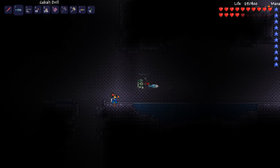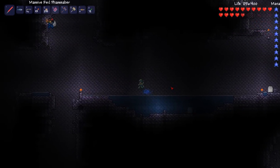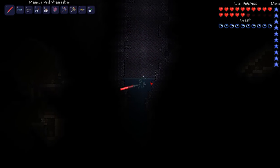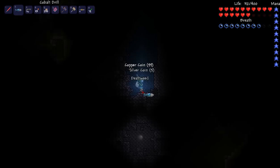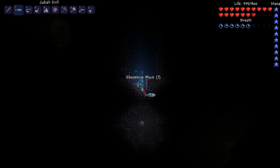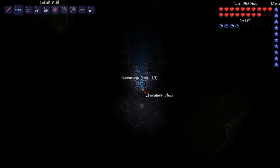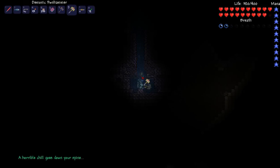It's all dark. Do you think this is a new area? Oh, here's some tombstones - indicates our death. Oh, here's another shadow orb down here. Yeah, I think they're respawning. With the corruption spreading - that makes sense. Horrible chill.